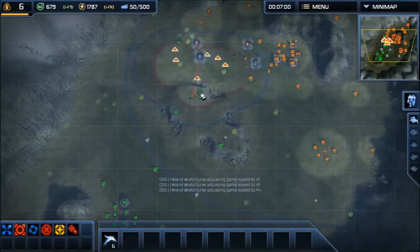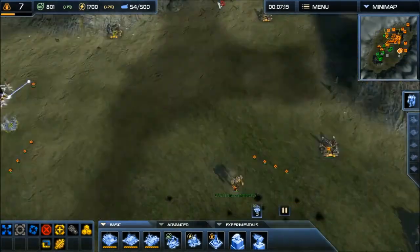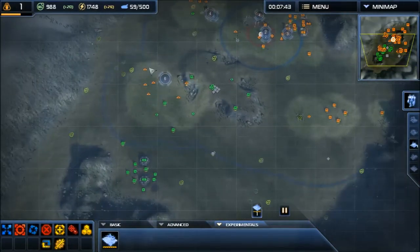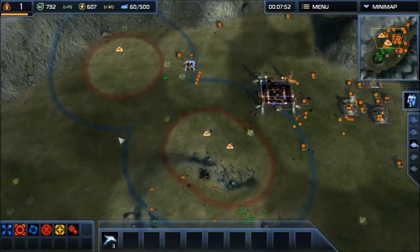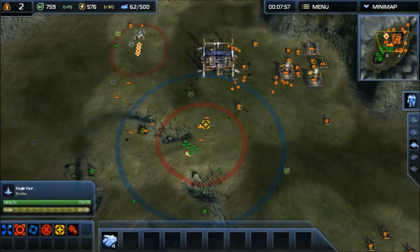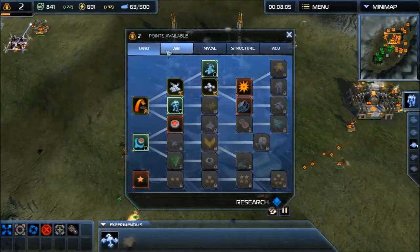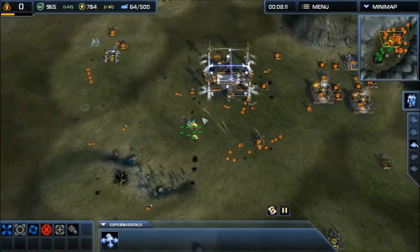I'm just going to speed this game up again. I have enough to purchase the fat boy, but I probably don't have enough mass and energy, so I'm going to get more resources and the factory. There's also a very nice upgrade on UEF air called the cluster bomb, which allows you to hit more tanks in one shot.